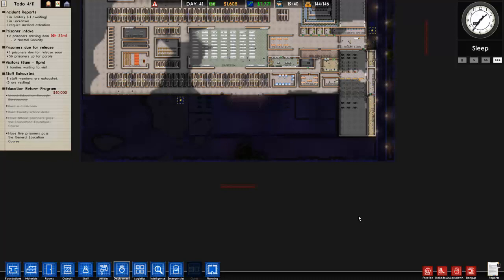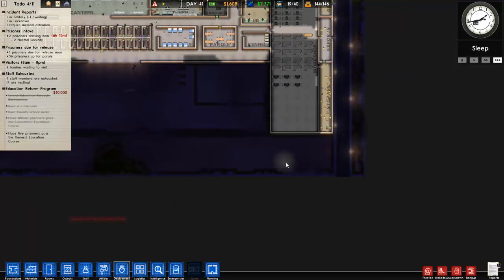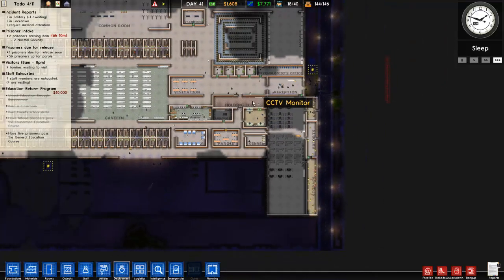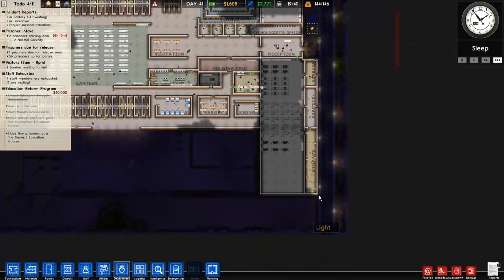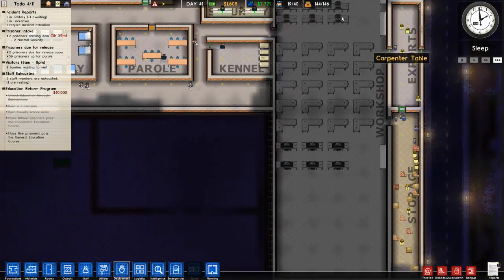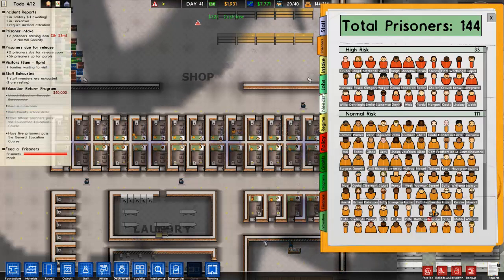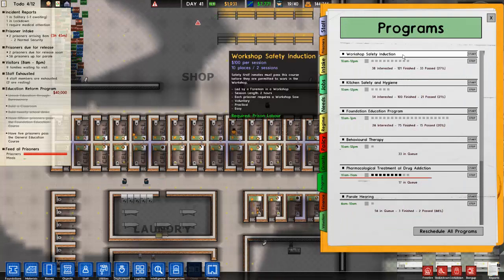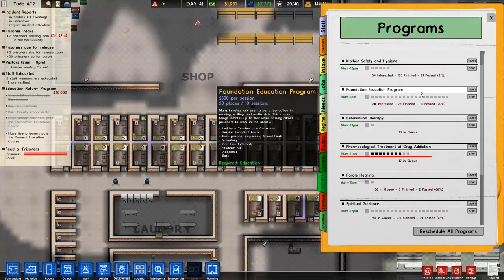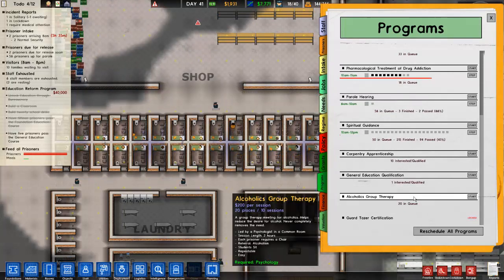What else is there to do right now? We don't have the money to do very much - that is the problem. We're just going to have to wait. But hopefully the extra workshop saws will make more prisoners take part in the workshop safety induction, which would allow us to produce more license plates and give us a little more money. So - 33 have passed, 10 are interested and qualified, 20 in queue.